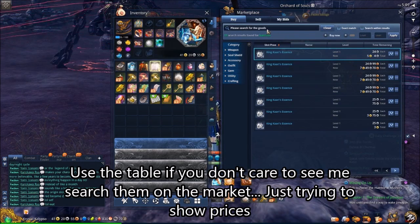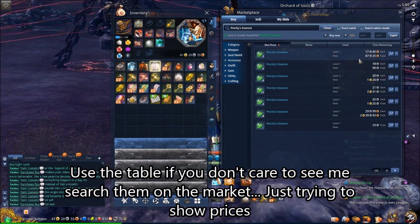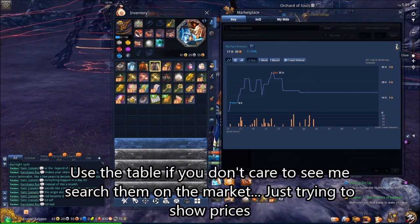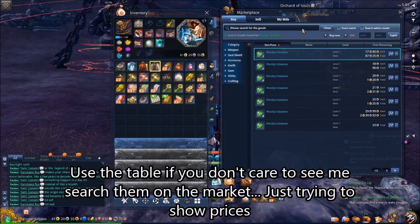Next one we're going to look at is the Pinchy Essence — Pokey's little brother, Pinchy. Pinchy's Essence comes from the scorpion outside of Yahara's Mirage. This scorpion is actually a bit difficult to farm simply because there are so many phases involved — every 20% it digs itself down. So this isn't as good a way to farm these up, but they tend to remain relatively constant in terms of price due to the difficulty to farm.